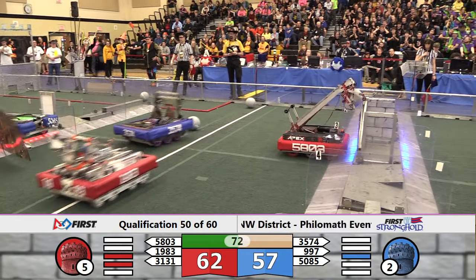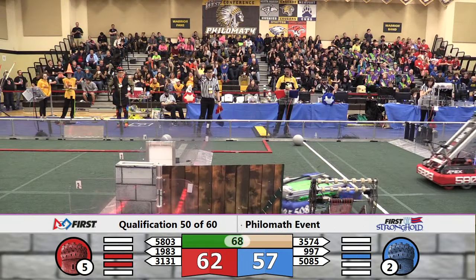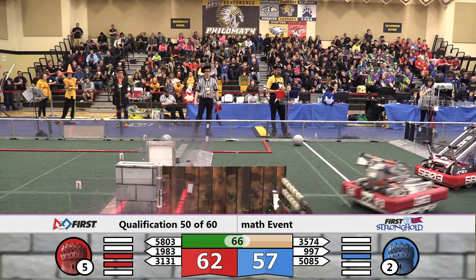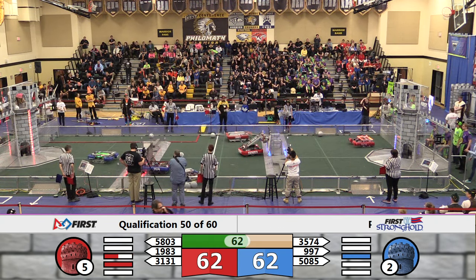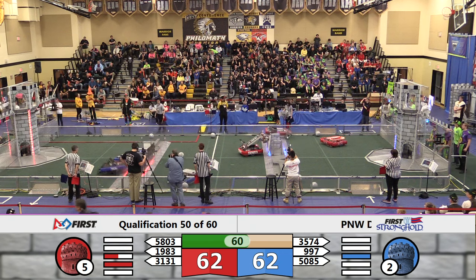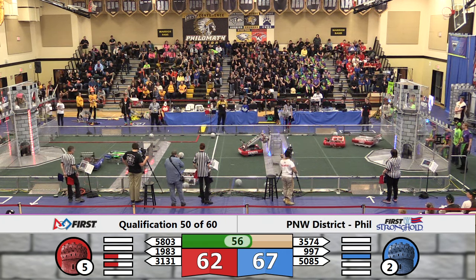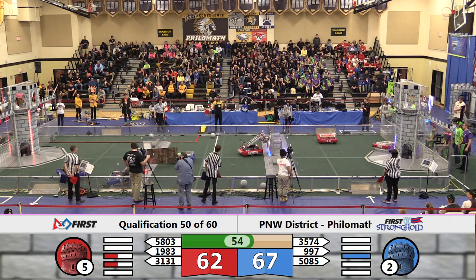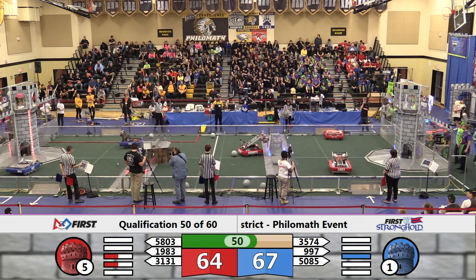Apex Robotics gonna try their hand at the Sally Port all by their lonesome. They are hooked but can't seem to get a grip. All three Blue robots clustered near the Red outer works. 1983 gonna make sure not to interfere as they have a boulder and they head back through the low bar, knocking some cable ties astray, and move towards the Blue Tower. Under a minute now remaining with a 67-62 advantage for the Blue Alliance — make it 67-64.